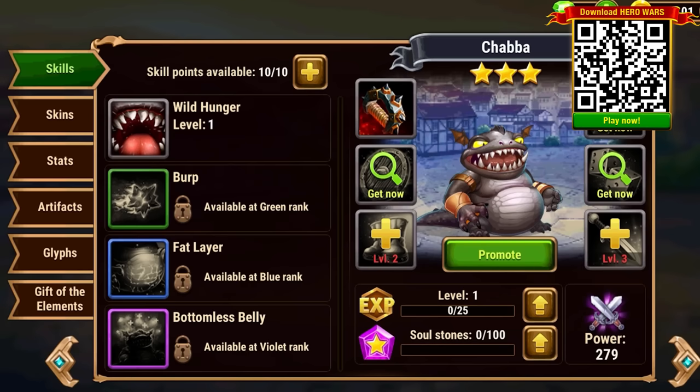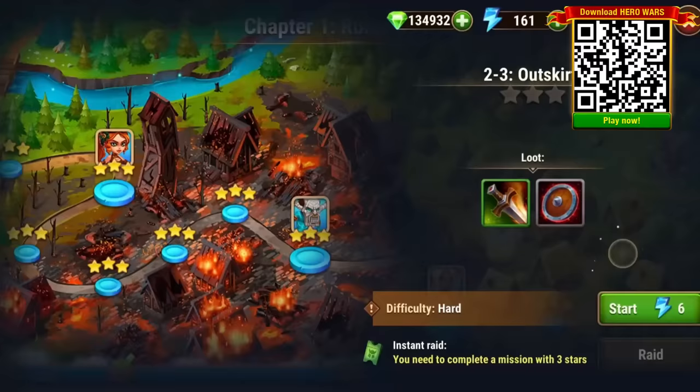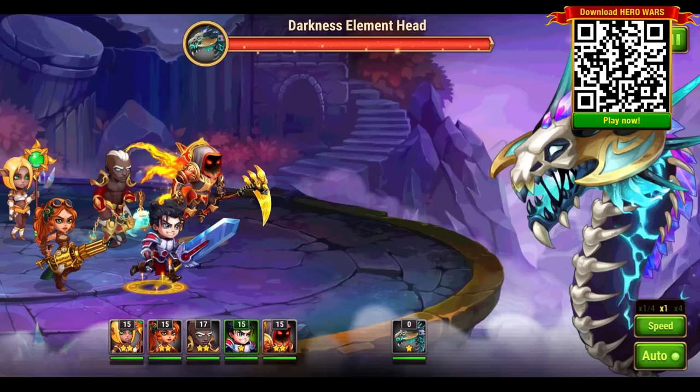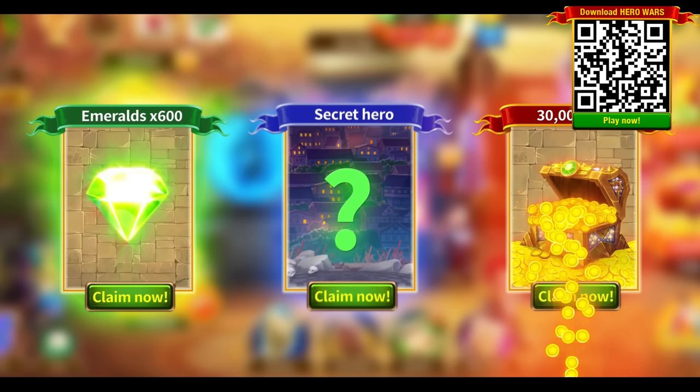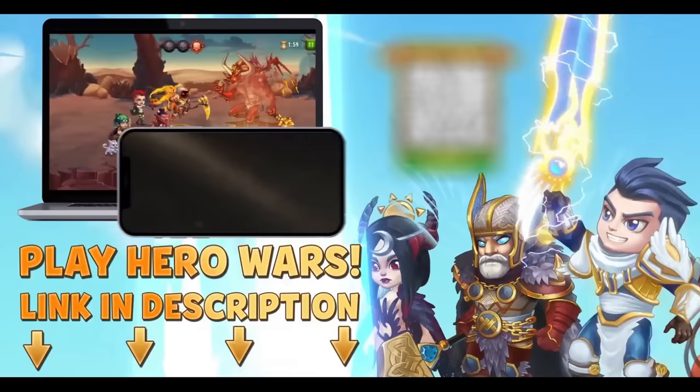Hero Wars is available in the App Store or Google Play. This game's advantage is the sheer variety in heroes, classes, and abilities. Similar to what keeps me coming back to MMOs, you have over 60 unique heroes to choose from — collect them all, build your own party, and destroy countless dungeons and bosses. Where can you get 30,000 coins, 600 emeralds, and five awesome heroes to start dominating in Hero Wars right away? The answer is in the link in the description below.